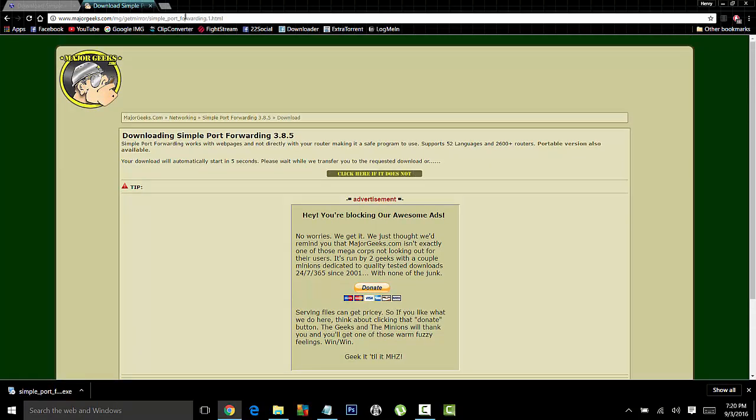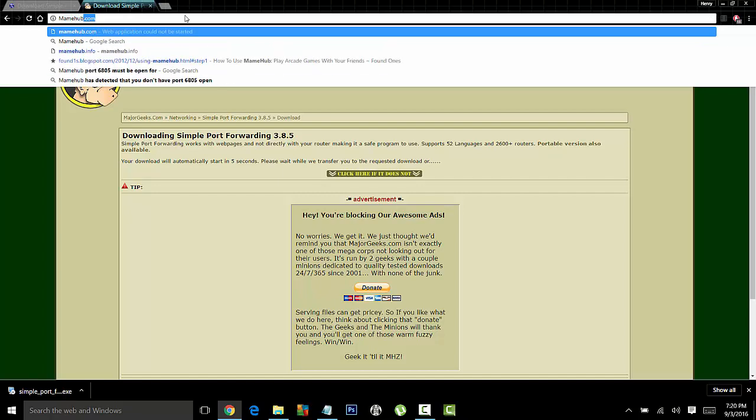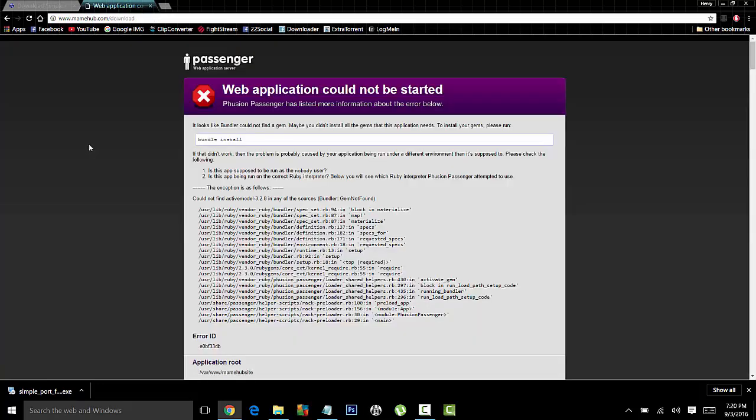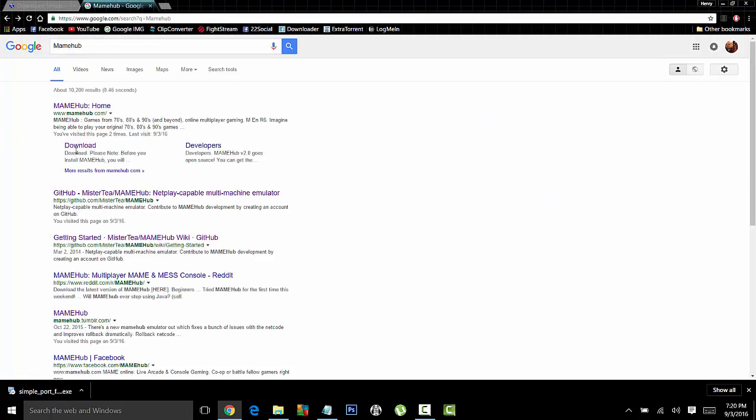Next step, go ahead and do MAME Hub. Now the MAME Hub website right now I think it's on maintenance — I was trying to log in and it's coming up like this. It's usually a nice interface with a download, so click Download and get it right away. It's about maybe 65 megabytes.